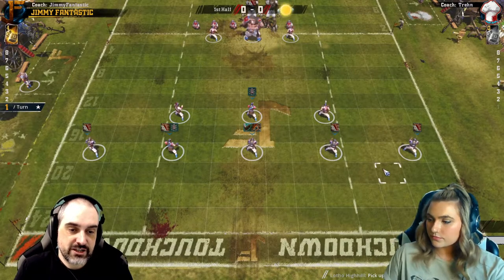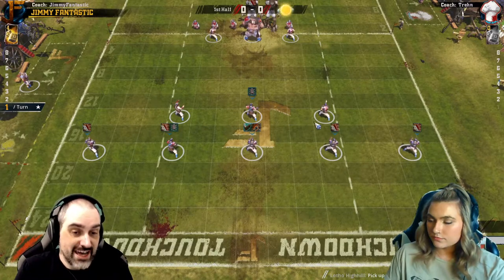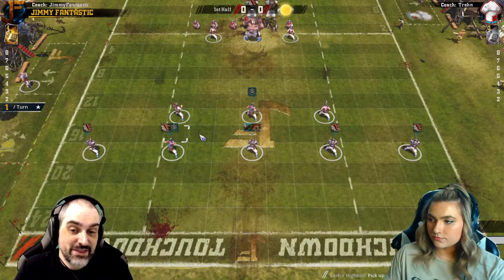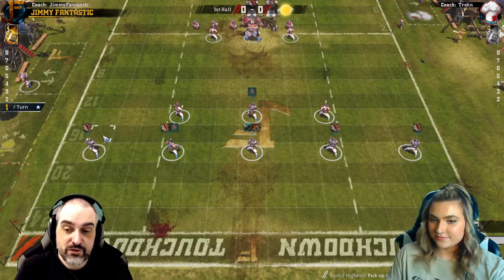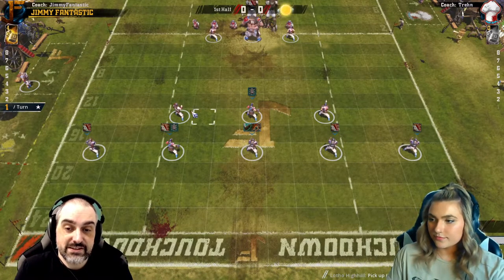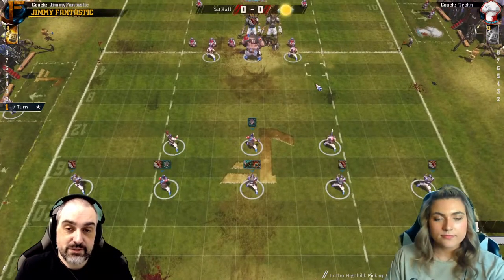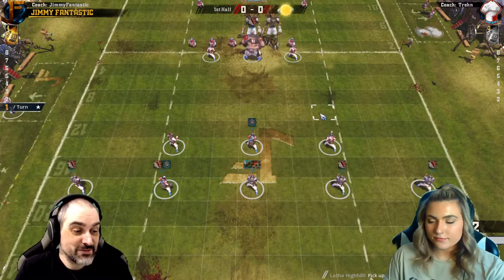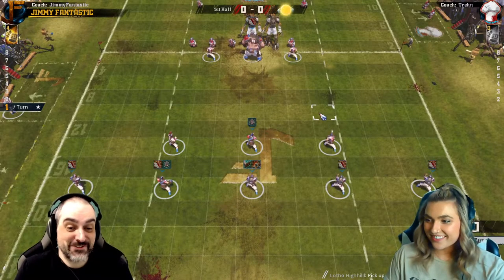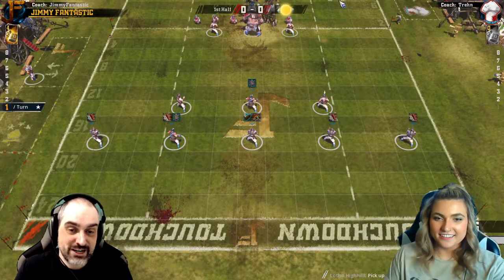They could be really lucky and throw over the top of them and stuff, but it's difficult. I don't actually know which is the best mathematical setup - these might be better one square forward or all might be better one square back. I really have no idea, this is just how I like to do it. It seems to work okay, but if anybody has done the maths or knows anyone who's done the maths, feel free to correct me and say the proper setup. This works well enough, I think.